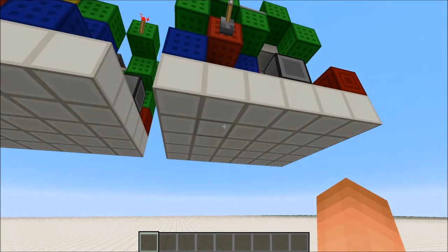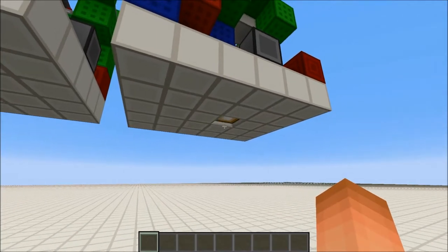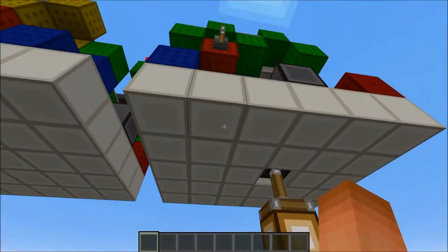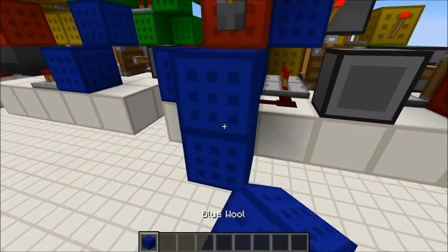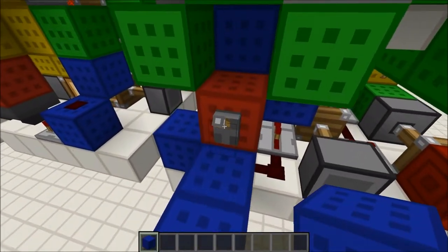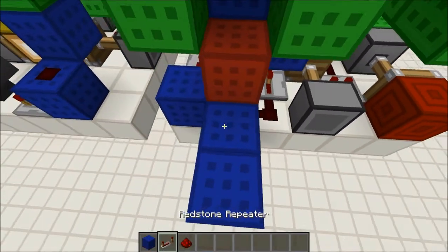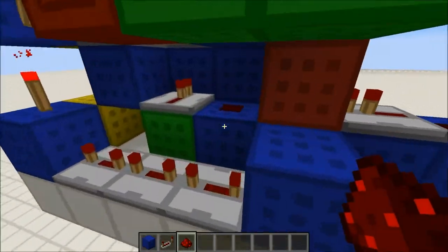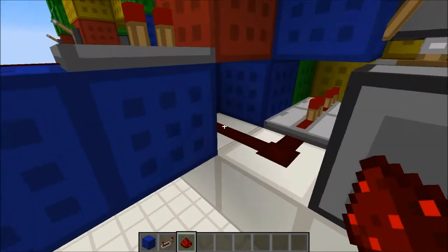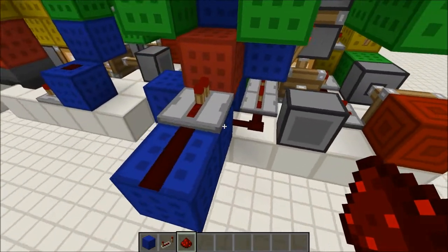Now we've actually finished the entire chandelier, so let's test it out. Flick this lever and it should extend, and flick it again and it should retract. Just a word of warning: if you want to hook this from somewhere else, you actually need to input it with a repeater, not just redstone dust, because this block has to power this redstone dust here and this redstone dust down here both, or else the system won't work.